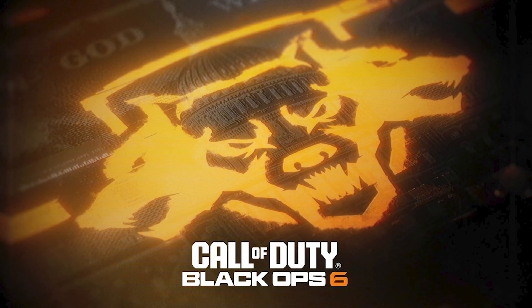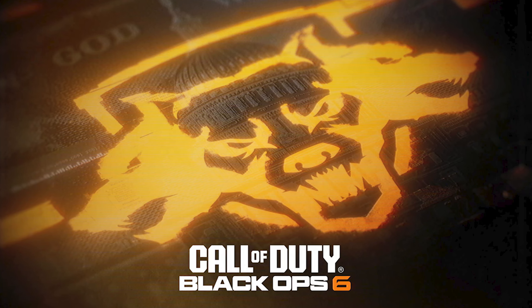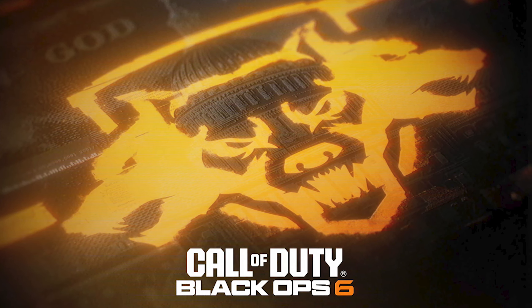In other news, separate from X Defiant, going back to some Call of Duty news. The logo for the next Call of Duty game coming out this year by Treyarch has been finally revealed — it is confirmed to be called Call of Duty Black Ops 6. More information will hopefully come via teaser trailers or regular trailers during the Xbox Games Showcase on June 9th. It's also been confirmed that both Raven Software and Treyarch are the ones working on this title.